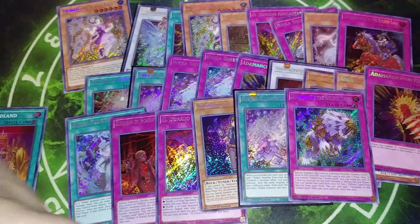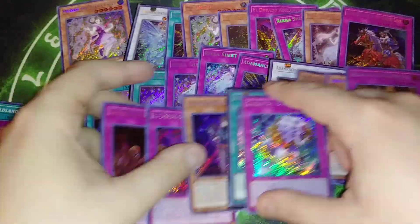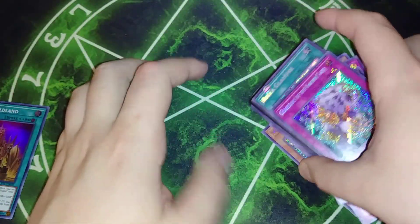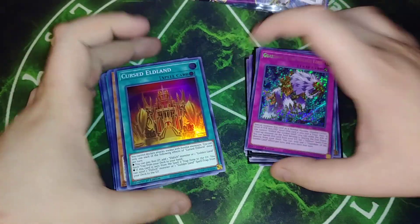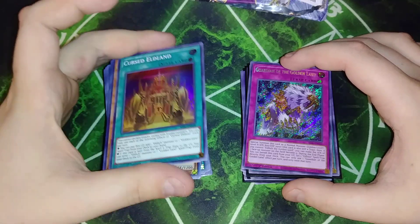We didn't pull a Golden Gucci Lord out of all four boxes, which kind of sucks. I'm kind of disappointed about that. But we did get a single Researcher. So I've got to get two Researchers, three Golden Gucci Lords — and now I'm going to call him Golden Gucci Lord forever, because he didn't come when I asked him to. I've got to get a hold of three of those and two Researchers, and then one of the Rika XYZs, and I'll be good.